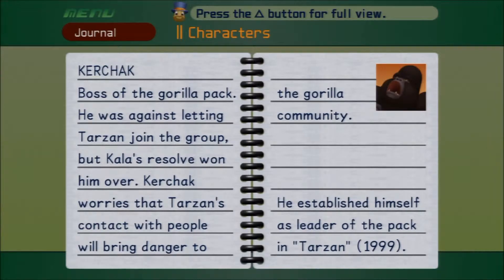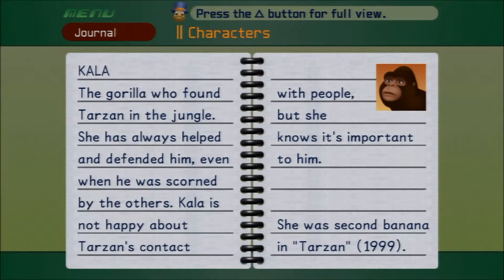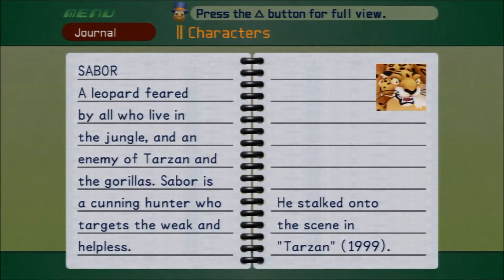A young female gorilla and Tarzan's close friend — she is protective of the other young gorillas and acts as their leader. Unlike the other gorillas, her curiosity about humans is greater than her fear of them. Boss of the Gorilla Pack — look at that picture of him at the top right, that's great. He was against letting Tarzan join the group, but Kala's resolve won him over. Kerchak worries that Tarzan's contact with people will bring danger to the gorilla community. The gorilla who found Tarzan in the jungle — she has always helped and defended him, even when he was scorned by the others. I thought Sabor was a jaguar — no, he's a leopard. Look at that, I was wrong.